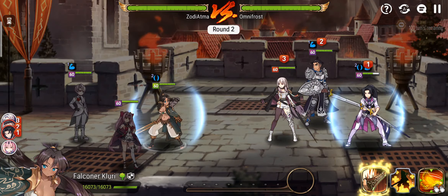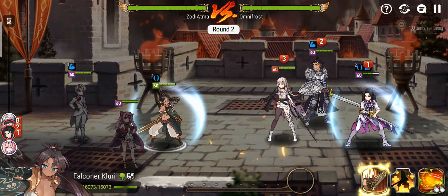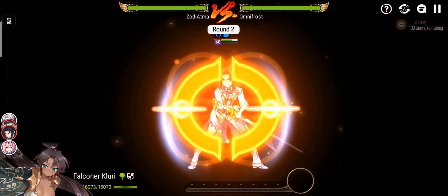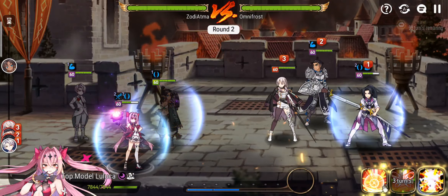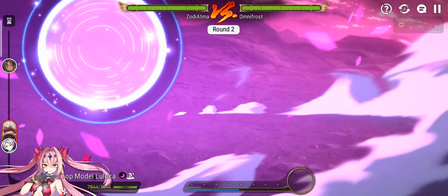Arbitrists has Bastion of Perlucia protecting him, so hopefully we land this S3 — that's very important. If we land the strip and defense break, we win. We still have to go for the Arbitrists here. Arbitrists is gonna get a turn, but we're still okay because we have Ammo Haste. Good thing Arbitrists didn't proc Ammo DB on our TM Luluka.